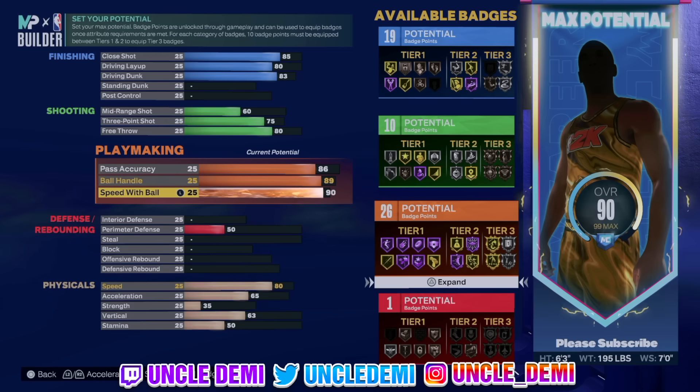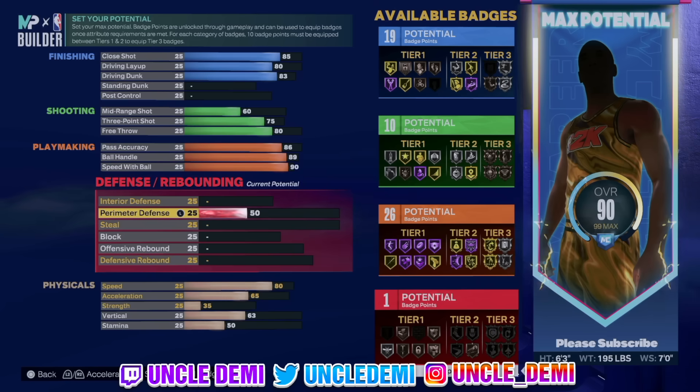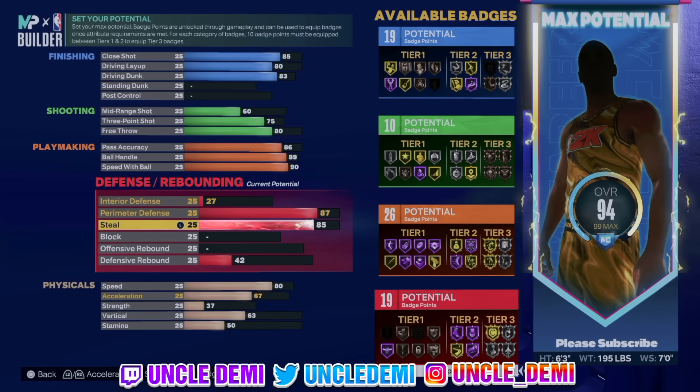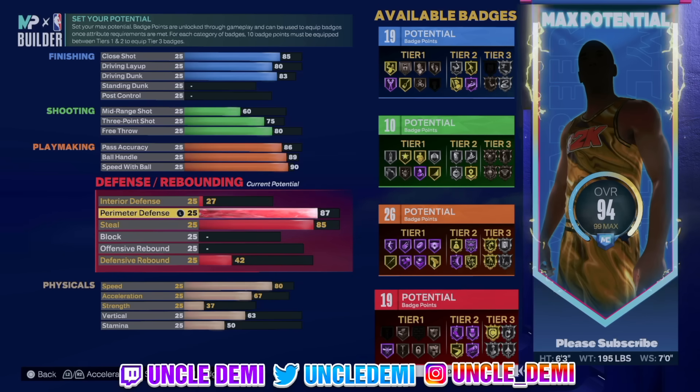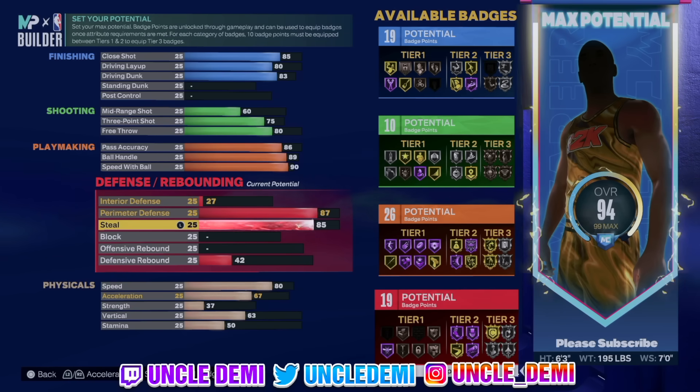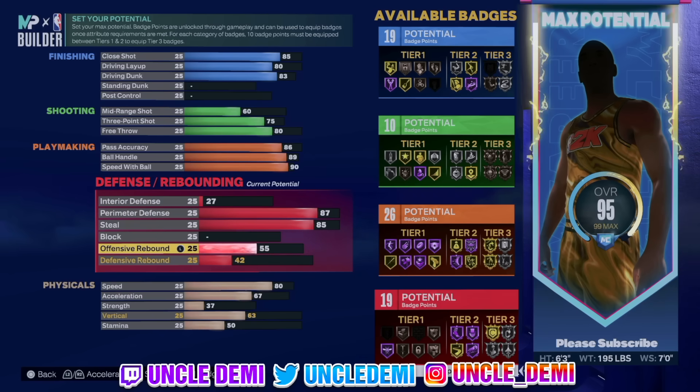There are dribble styles you can get that could be really good without having to go that high, and that's why you really got to go into 2KU or really go in after you make your build — do the 3v3 or the 5v5 and play against AIs, and just look at the signature styles. Figure out what sigs you want to get. Defensively, 87 is what we're going with. I don't think you can go that much higher, but where we want to attack is gold or silver badges and be perfectly fine with that. Badges this year operate differently, so it's really about the attributes. An 87 perimeter defense and 85 steal is still good even at bronze or silver.